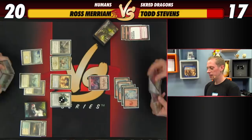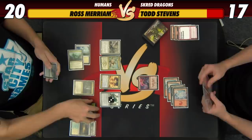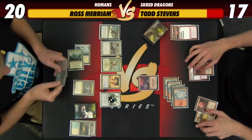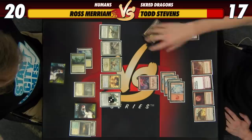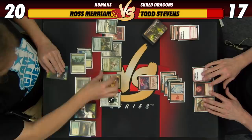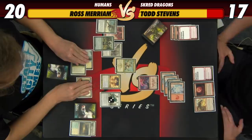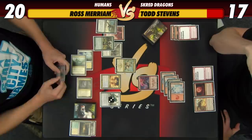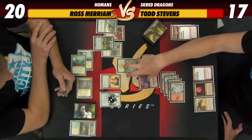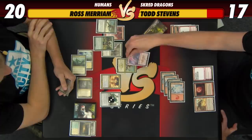Ross draws and plays Kite Sail Freebooter, taking a look at Todd's hand. Todd reveals he drew another Blood Moon — not great. Glorybringer is a problem for Ross. Ross Lightning Bolts something, then plays Noble Hierarch and attacks for four with Mantis Rider. Todd is at 17. Todd considers trading Thunderbreak Regent for Mantis Rider — it turns on Ross's other attackers, but saves four life. Todd decides to keep his life total high and blocks.